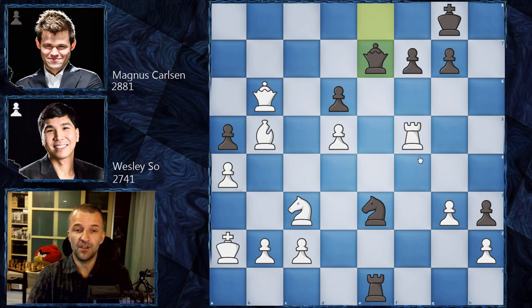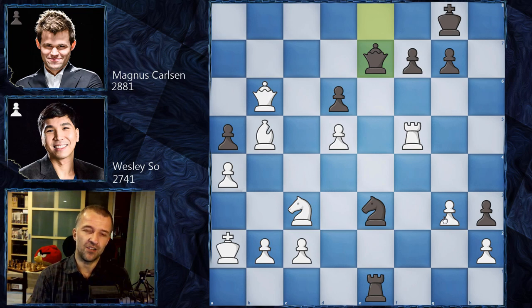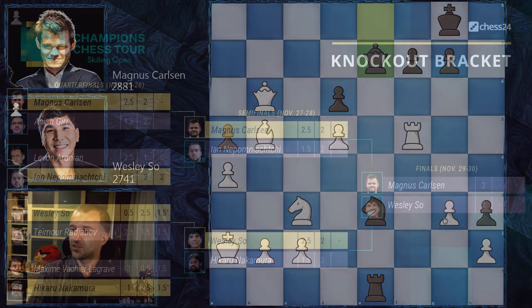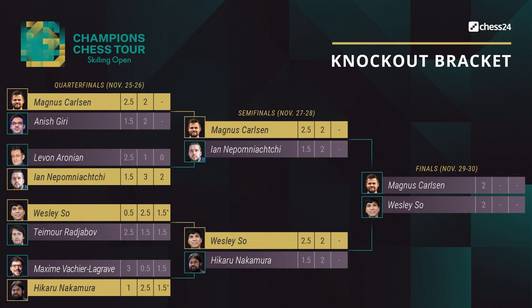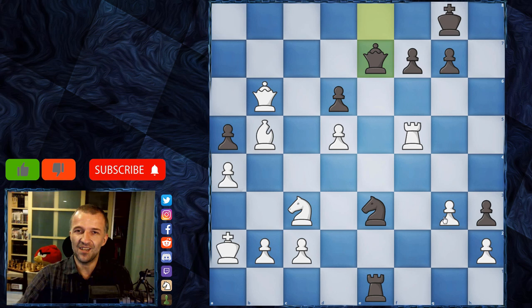Magnus resigned because he's down material with no tricks. Wesley could play Rh5 with mating ideas: Qf8, Rh3 — no counterplay for Black, the passed pawns are decisive and there's no point continuing. Wesley So would simply exchange queens into a winning endgame. The match score is 2-2 after day one, a draw in the first mini-match. The second mini-match follows today; if it ends in draws there'll be two tiebreak games, and then potentially Armageddon. Subscribe and smash the bell button so you don't miss any games.